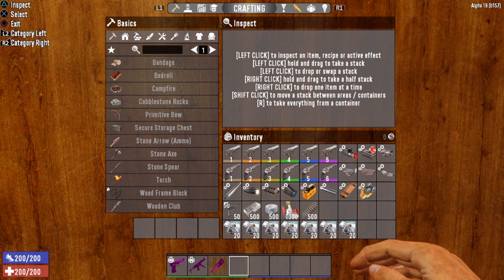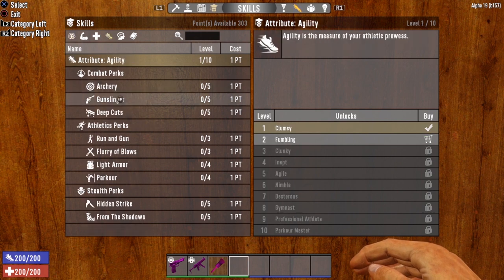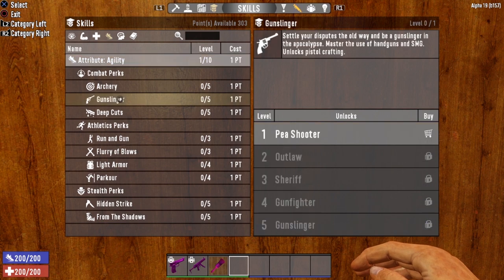We are going to start off with the skills. The main skill that governs the Desert Vulture is in the Agility Tree. It is the Gunslinger perk. This says: settle your disputes the old way and be a gunslinger in the apocalypse. Master the use of handguns and SMGs.